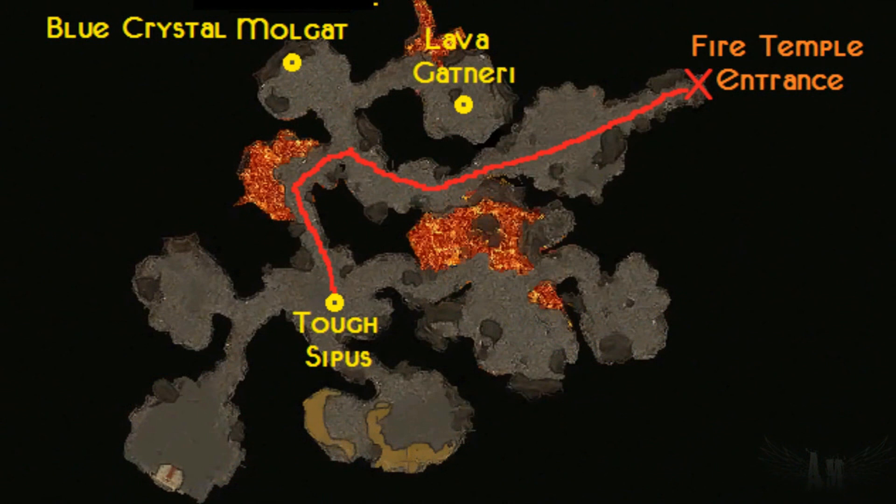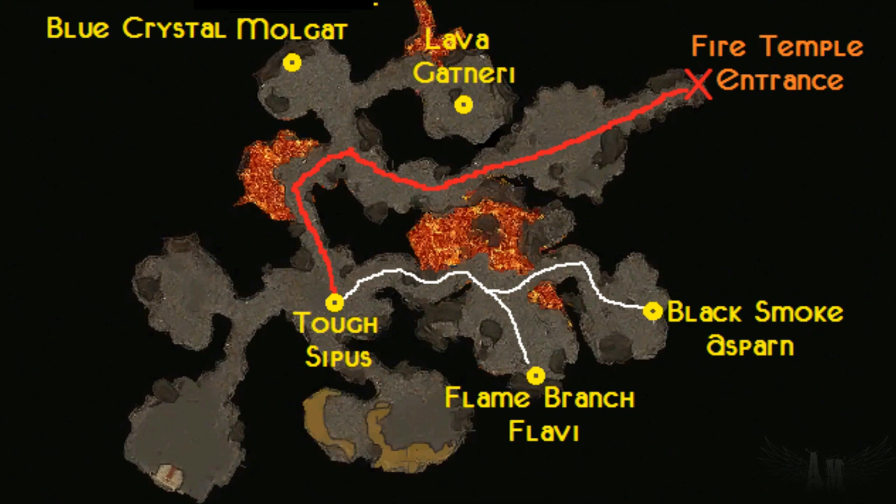From Cephas, you can run to two more minibosses. The first one is Flame Branch Lalvi - he's up on a little hill.